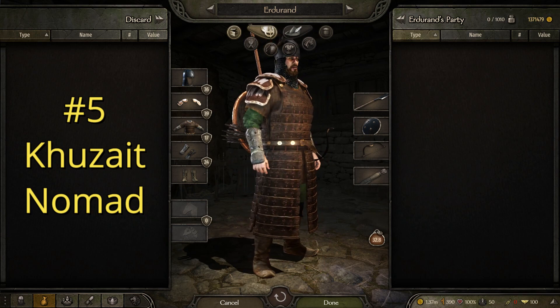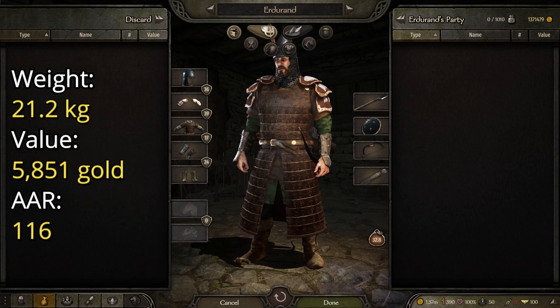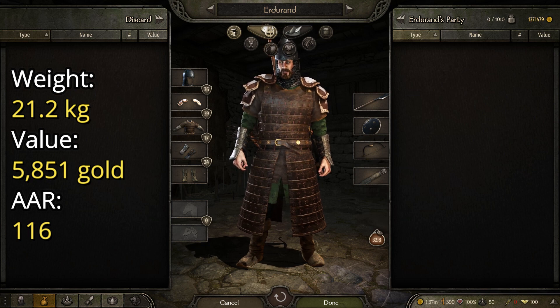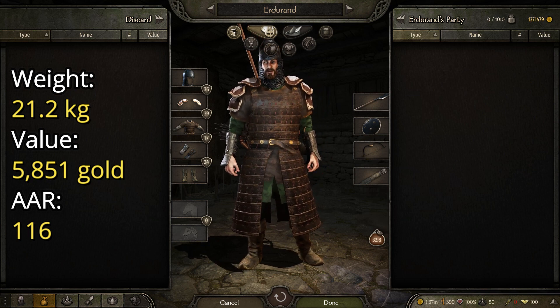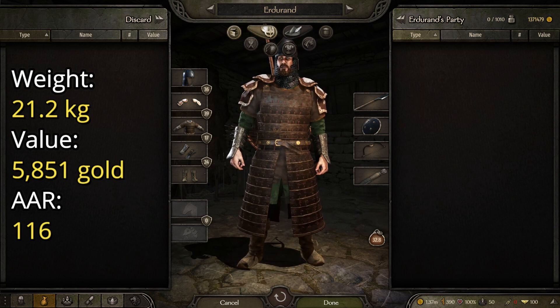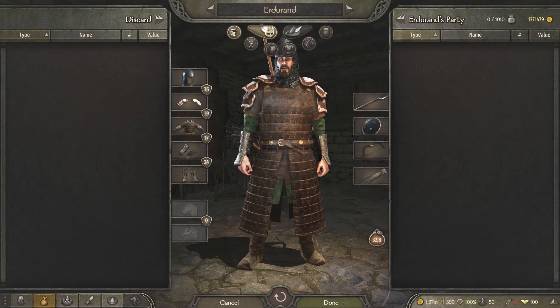That is the Kuzait Nomad. This suit of armor has a weight of 21.2 kilograms, a value of 5,851 gold, and an AAR or average armor rating of 116, making it a pretty good suit of armor for the beginning of the list.